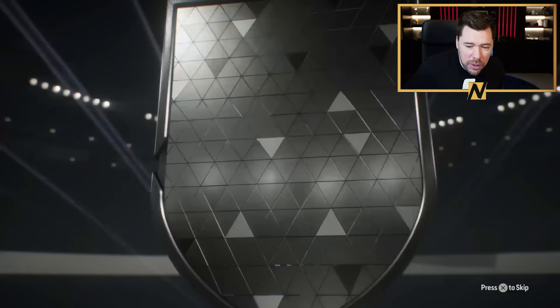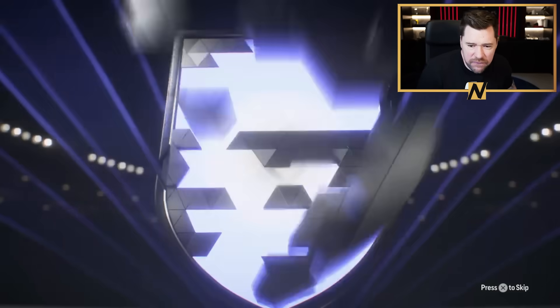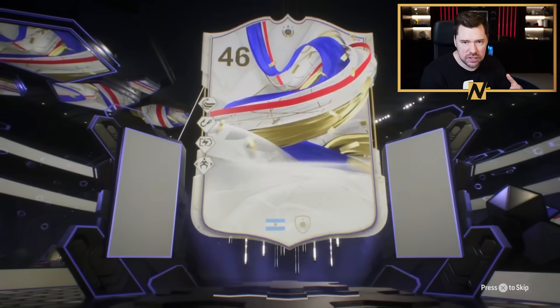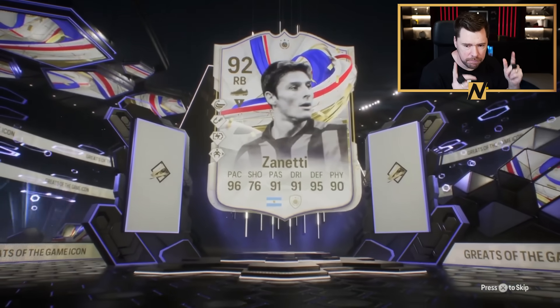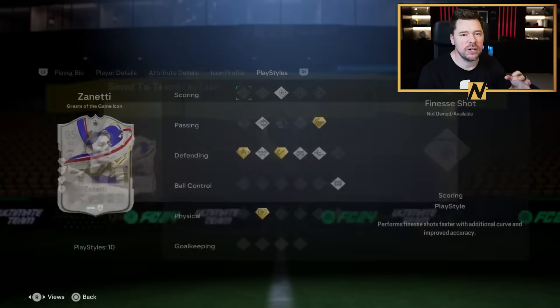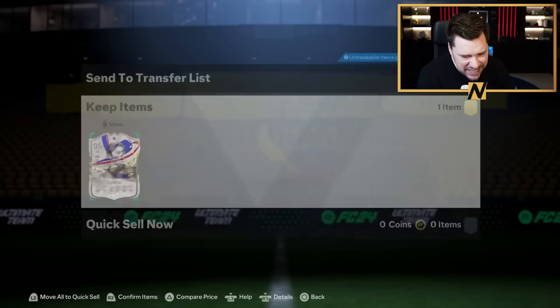What's up guys? Nepenthes here, and welcome back to another FC24 video. EA released a 92-plus Galasso greats of the game, or footies icon pack. You can do it twice every two days. And let me tell you guys, fun season is here.